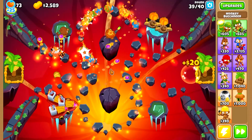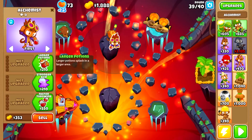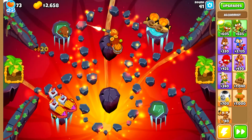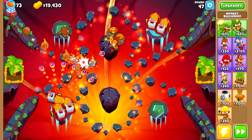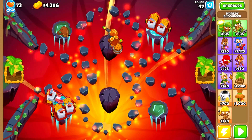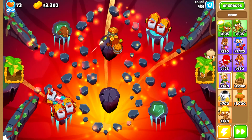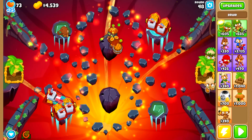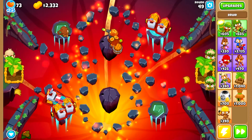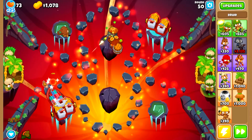At round 40, we upgrade the sniper's bottom path to tier 3 and get an alchemist, and then continue upgrading our boats until we have 4 merchantmen and 1 trade empire. We make sure that our trade empire is in the bottom left because our VTSG will be in the top center and we do not want the trade empire to get sacrificed. The bottom left boats will all be used to create the boat paragon, and each dollar generated by the boats counts as 4 pops and will increase the degree of our paragon.